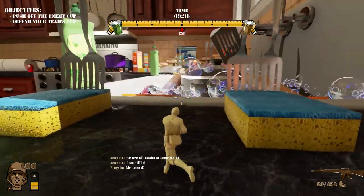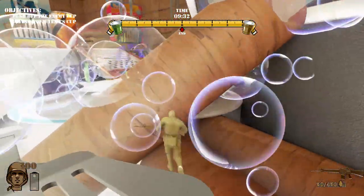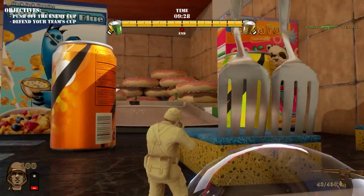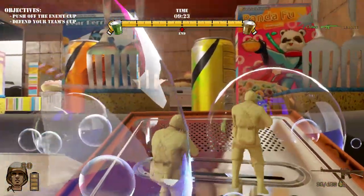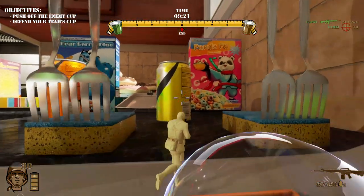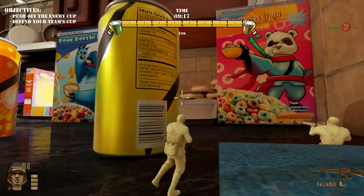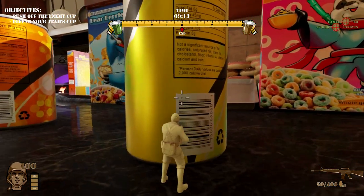We've got reflections — okay, stop looking at the awesome environments, we've got to find the cup. Bubbles — they should pop when you walk through them. Yeah, they do — that's awesome. We'll take cover and wait for backup. Okay, backup's here. Someone just threw a grenade — how do you do that? Let me look it up.